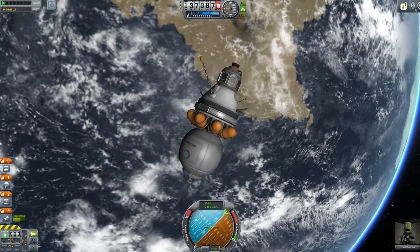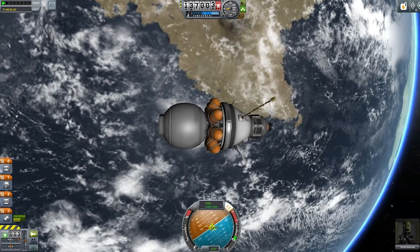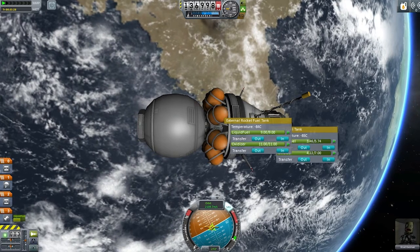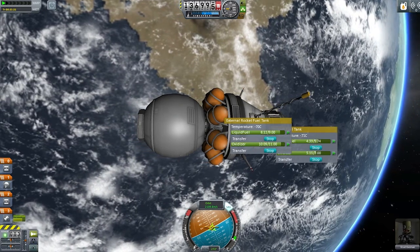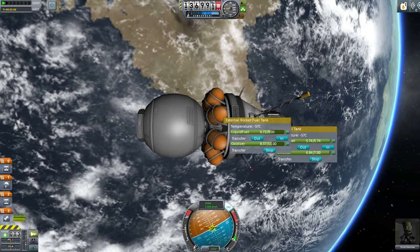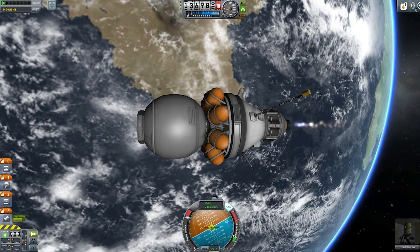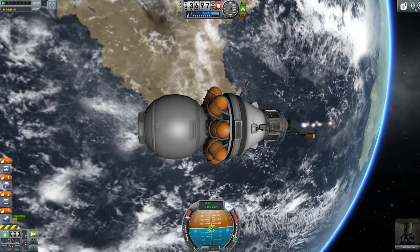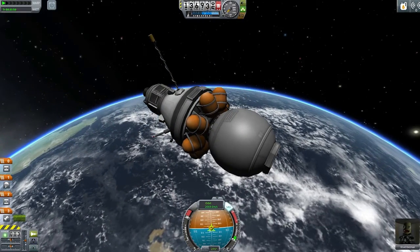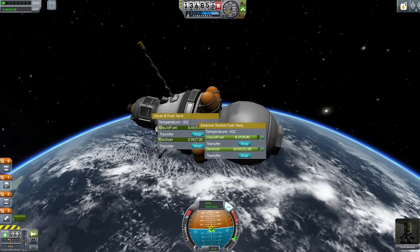Let's arrange for re-entry, pointing prograde. There's no RCS on this, which probably should be, because I feel a bit cheaty to just use the electricity generated by the probe body. Let's cross-feed fuel — I realised that the cone part doesn't have any actual fuel cross-feed, so I have to do it manually. That also means I can only burn for about 10 seconds at a time, which is incredibly frustrating, which is why I'm going to cut most of this piece out of the video. It wasn't enough thrust provided with the fuel I had, so I just had to keep refilling and refilling.